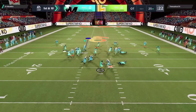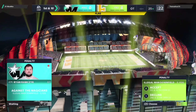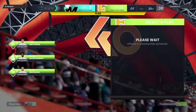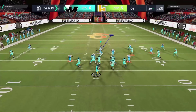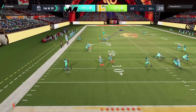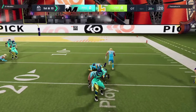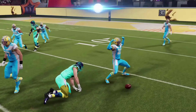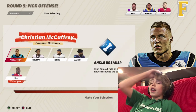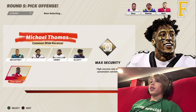I'm going to double cover Tyreek Hill because that's probably who he's going to try to get it to. There's a flag — illegal man downfield on the offense, yes, we take that! He's going to try to pass again. How did we just intercept that? Oh my gosh — but that is going to win us the game! We are going to go on to the second round, let's go!